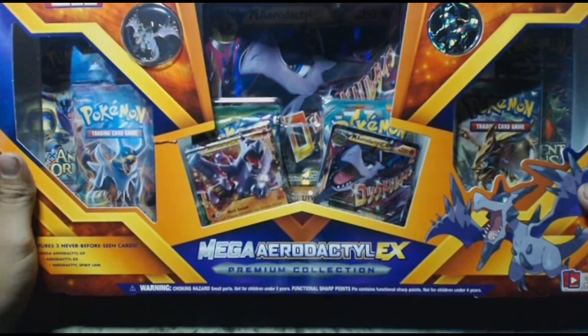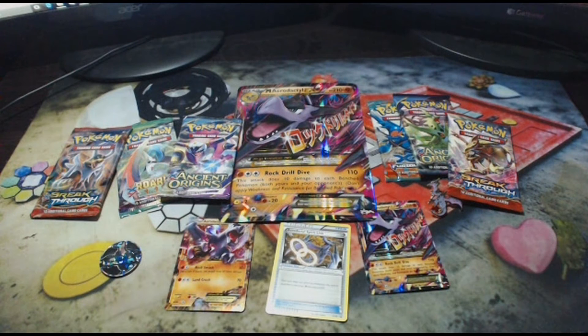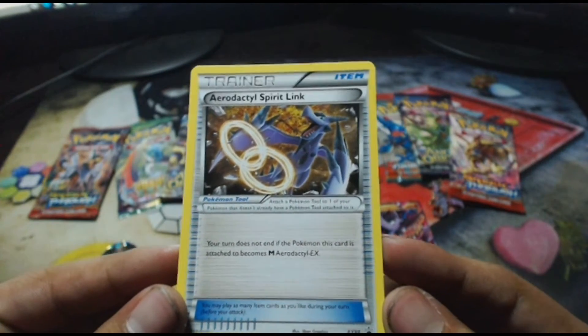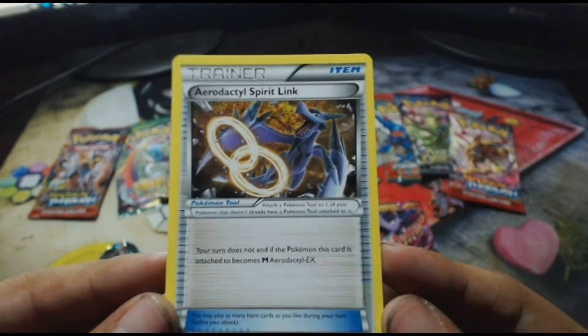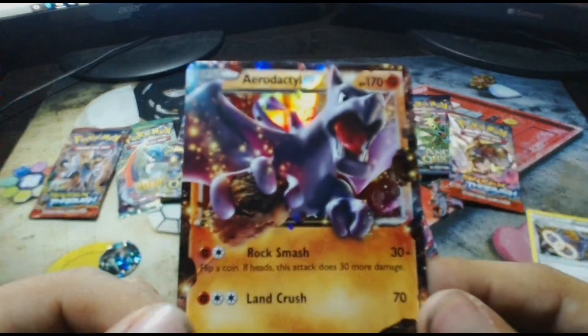Let's get this box opened up right now. Alright, so we have everything out right here. I was wondering where that Aerodactyl Spirit Link card was — I know it's actually underneath some packs. So here's the Aerodactyl Spirit Link card.